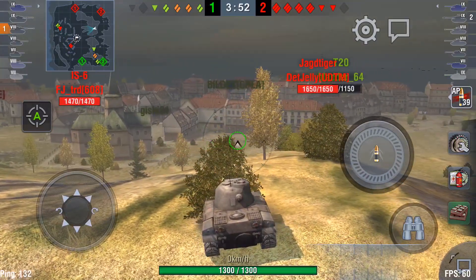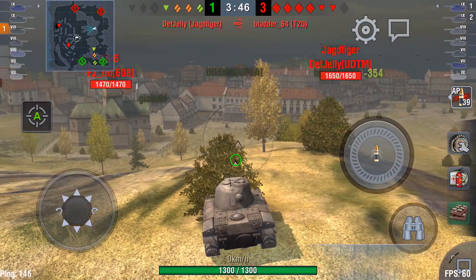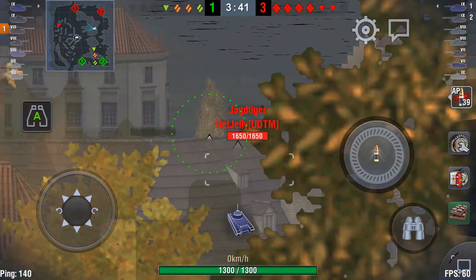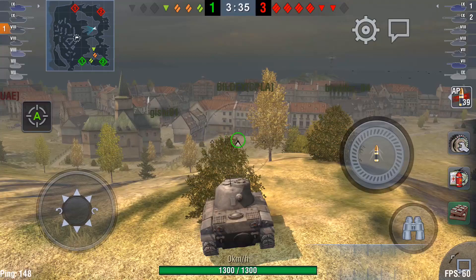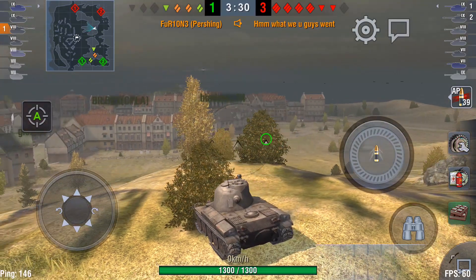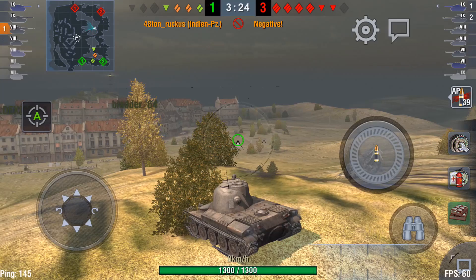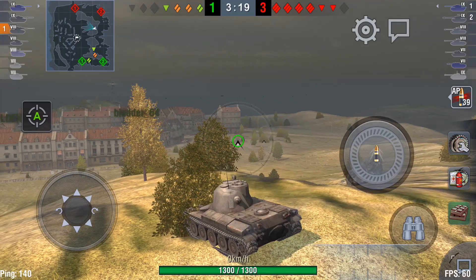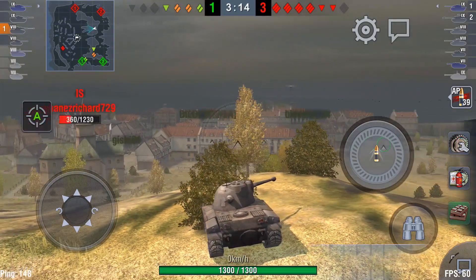T20 versus Jagdtiger. Two tanks down — it's 3-1. The rest of our team on the hill. They're not capping. Time is running out there — that's a concern, but we can't go down there now, we'd be understrength. If we were going to go down there, it should have been at the very start. We stuck to the hill, and now we are committed to the hill. Sitting behind a bush like I am, I expect to see any target before they see me, which gives me the upper hand.